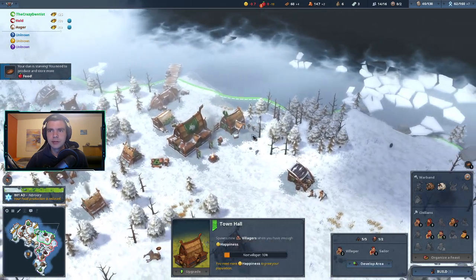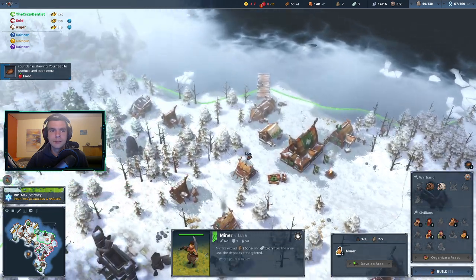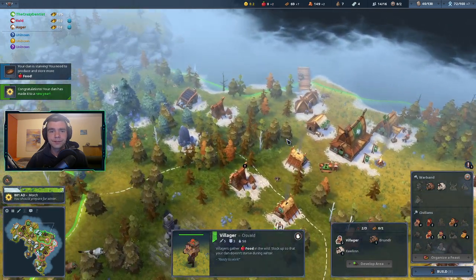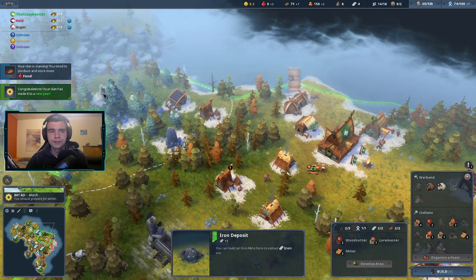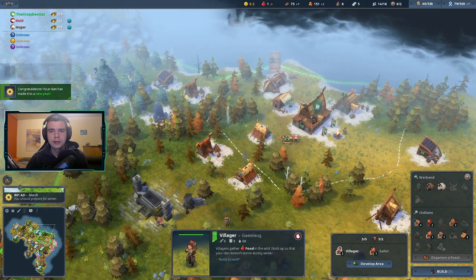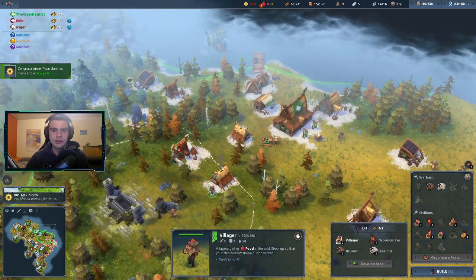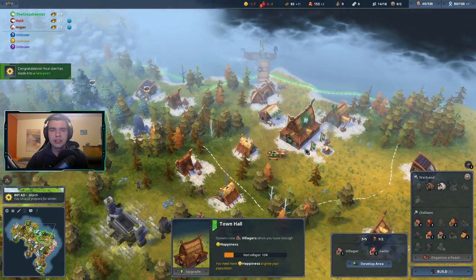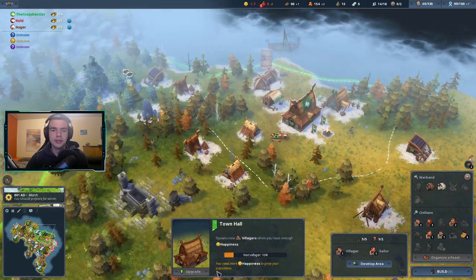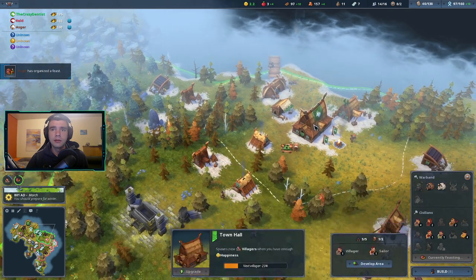As soon as I can upgrade my stuff plus get the tool upgrades going, we're gonna get something going here. I don't know if two people on iron is the way to go but usually I want to get it as early as possible so I can get the upgrades early. I also want to get my buildings up. The sailor upgrades will still be a while anyway because we're first going with the town hall upgrade — at least it's actually fairly helpful here.